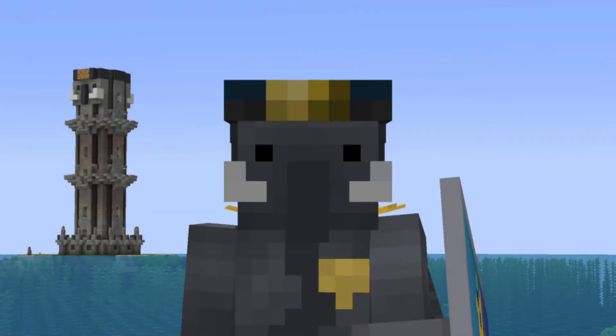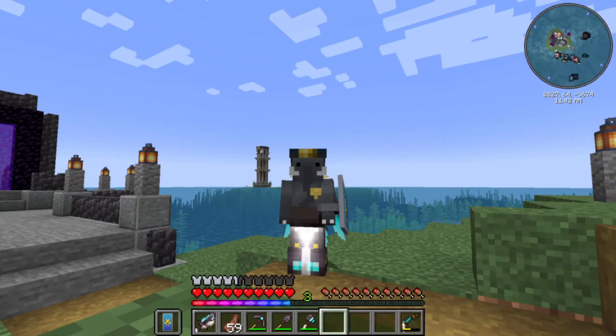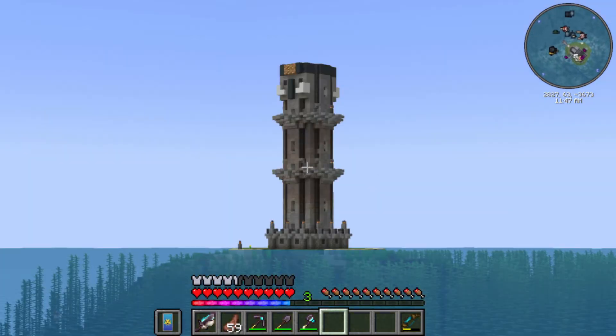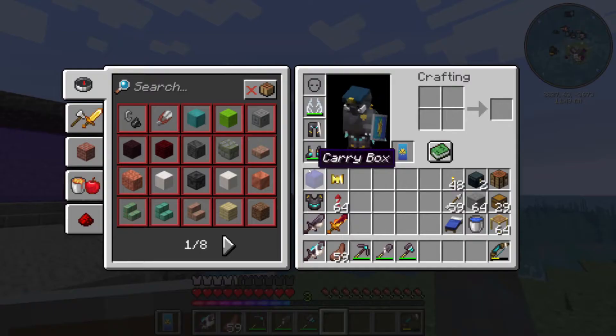And there we go everybody — that is a cloud lighthouse. It looks so bizarre, doesn't it? Look at it behind me, it's so weird. But I love it. Thanks to Saki for helping me design pretty much all of that. A lot of that is Saki's design if I'm being honest — I've just added the black walls and put my head on top.